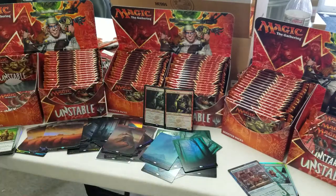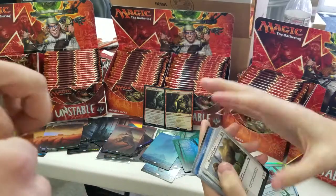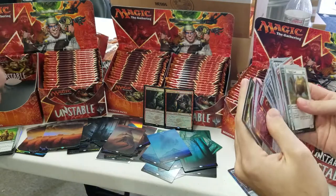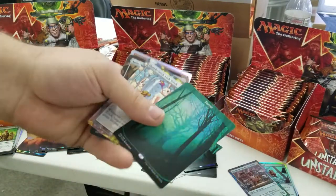In two different boxes. So that means there are probably one in 36 of them — one in 36 is going to be a Foil Steamflogger Boss. So maybe we've got one more in there, hopefully. Seeing as this is our first series of unboxing videos, it's gone well. I would probably keep up with it.